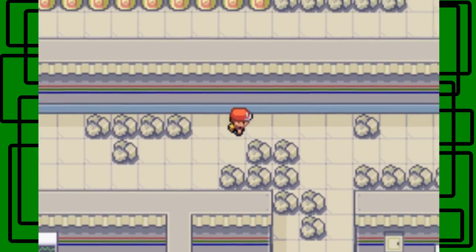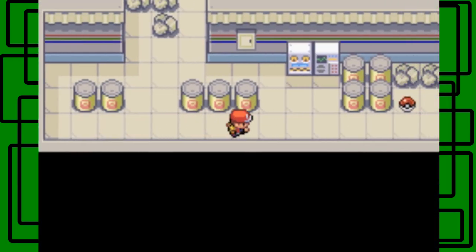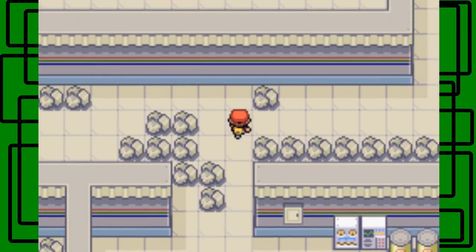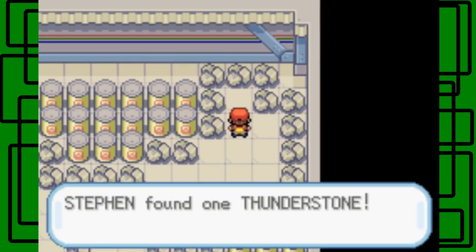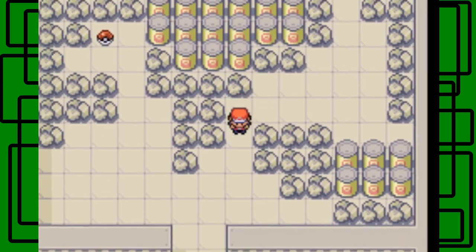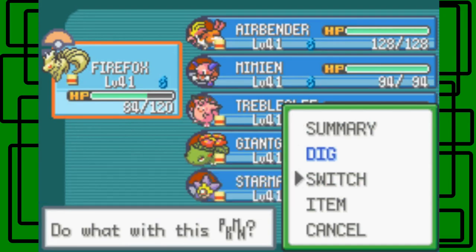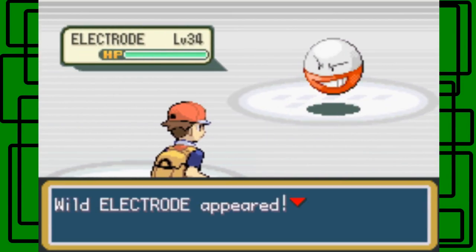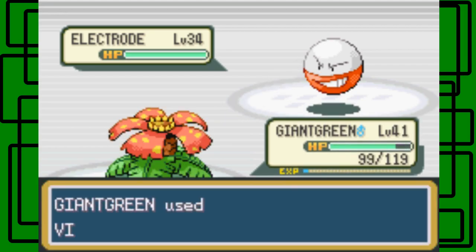Over here is, I think, the correct way to go. And then down here there's some more items. Let's pick another one. I think this is a regular item. Yeah, it's TM25 Thunder, which is very worth it. I won't be teaching it to anyone on my team though, because it's a little less accurate than Thunderbolt. One of these is a Magnemite, one of these is an Electrode. Thunderstone. Okay, cool. Guess we can switch to Giant Green, because Giant Green resists Electric-type attacks, so that's good. Let's try to catch this thing actually — that'd be nice to add to the Pokedex. We have 30 Pokemon caught. It's level 34.